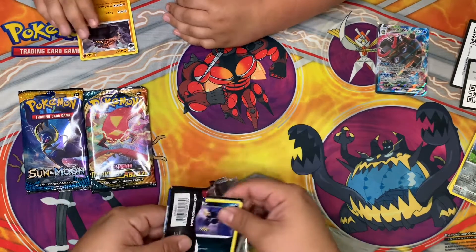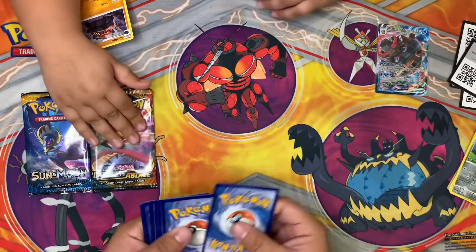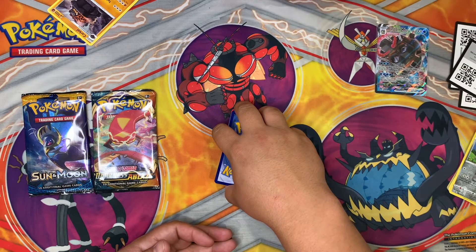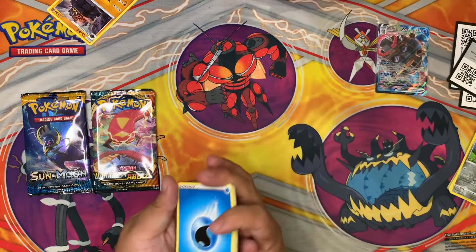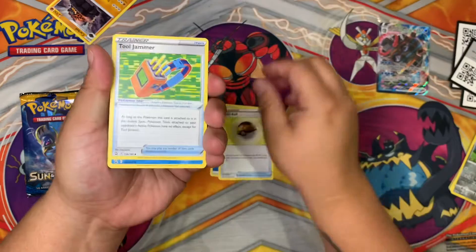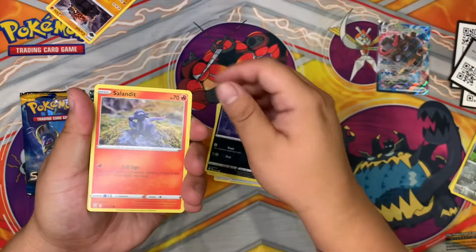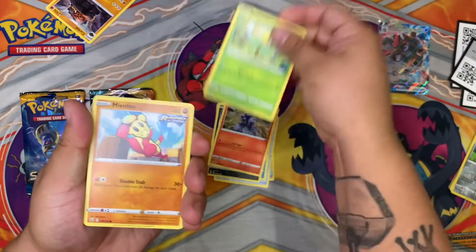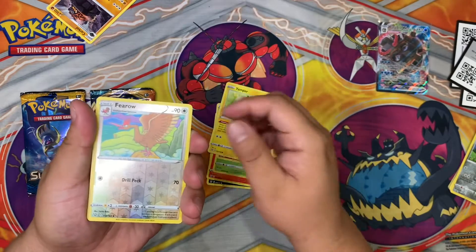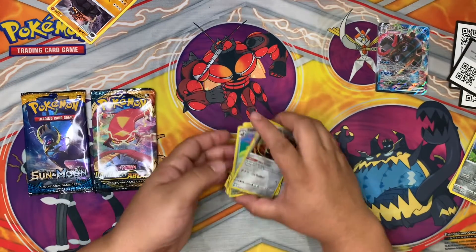We're doing two each, so four code cards — one, two, three, and four. Guess the energy! Metal? Fire? Water — it's water energy. Level Ball! Oh yeah, because it's Blastoise. Boom. Soul Jammer, Ruxish, Murkrow, Sableye, Bellsprout.